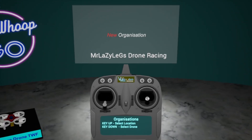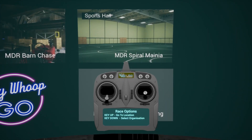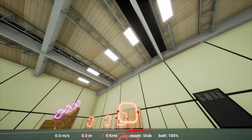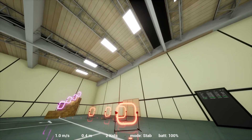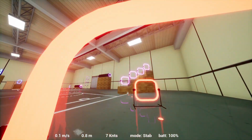Choose your drone — choose Mr. LaZyLeGs's drone for racing — then go to the track MDR Spiral Mania. This is the one we've done before, but we've now reversed it, so you actually go in reverse. Let me take you into a lap again. I'm not very quick, so I'm not going to do it quick.